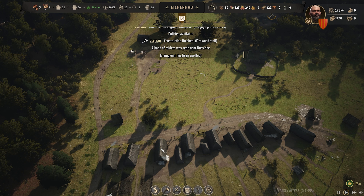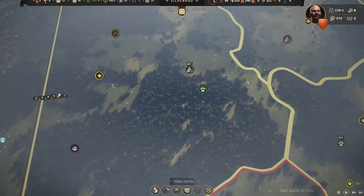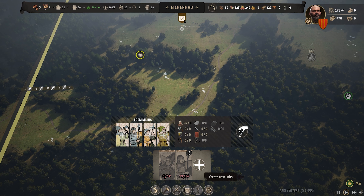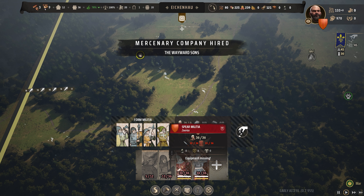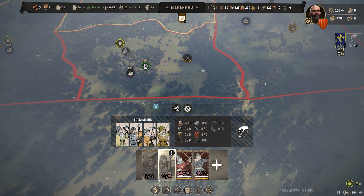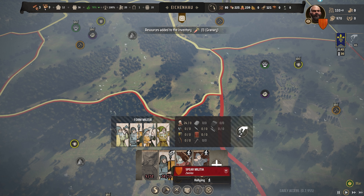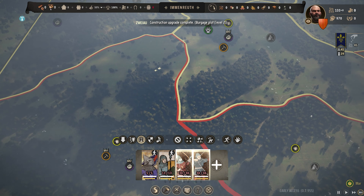An enemy unit — raiders coming in! Where are they going? This could be a chance, we could capitalise here. We're going to hire in some mercenaries — I've got the money. Wayward Sons who will arrive in Immenruth. We'll get our spear militia to rally there, and we'll have the retinue rally here. Let's go! This lot are going to start harrying these bandits. Quite a large force of bandits — I am going to have to start thinking about expanding my military.